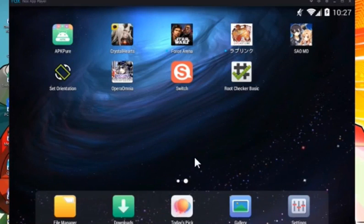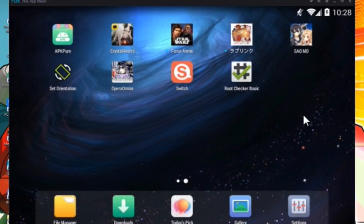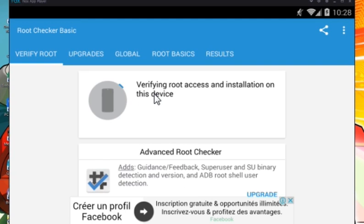Now let's check if our device is properly rooted or not. We click back on Root Checker and click on 'Verify Root'. Now Root Checker is verifying our device — this may take a while.